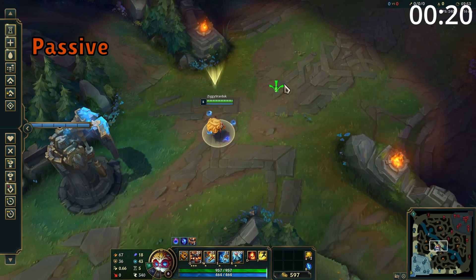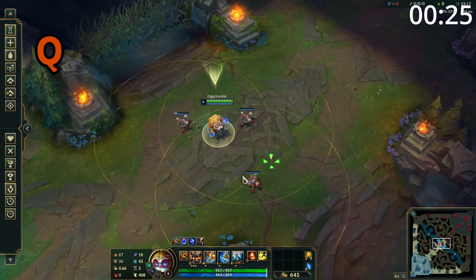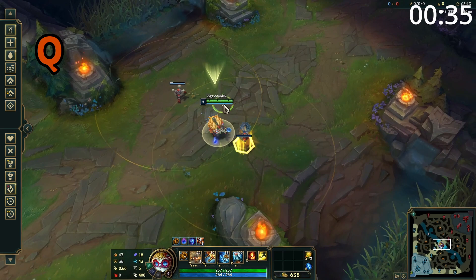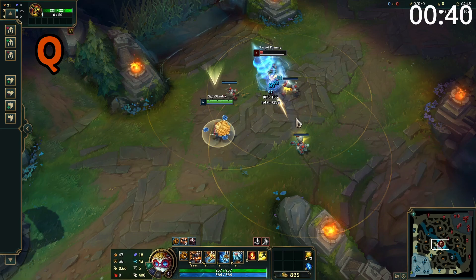Heimerdinger's passive grants movement speed while near allied towers and his own turrets. Heimerdinger's Q constructs a turret which attacks nearby enemies. This works on an ammo-based system where he can have three stored at one time and three out at one time. Over time, these turrets build a charge, and when full, will fire a stronger attack with additional range. If Heimer is too far away from these turrets, they will shut down until he comes back near again.